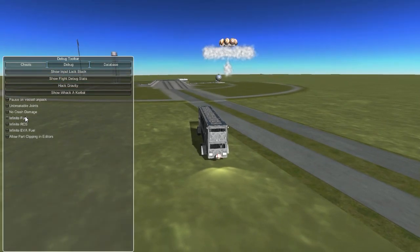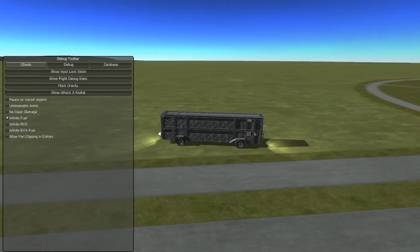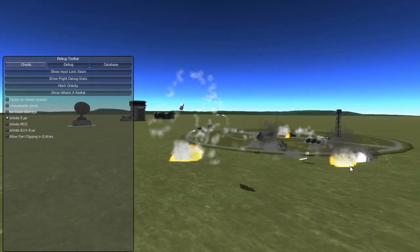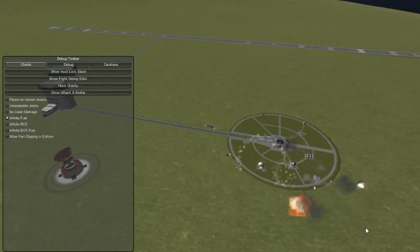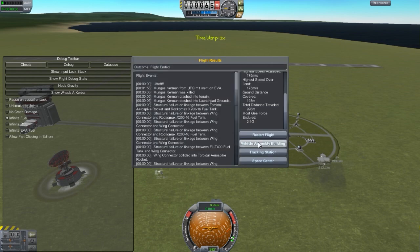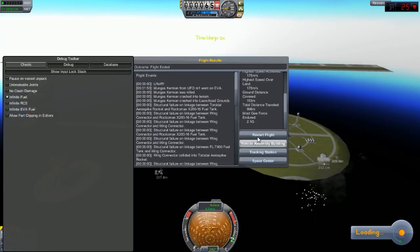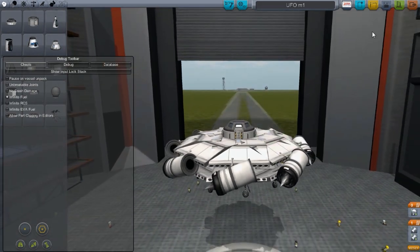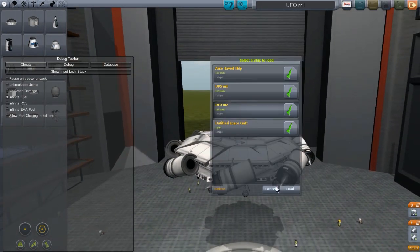Let's go ahead and get a nice look at it — pretty cool. We touched down, and once you touch down and you have parachutes, the parachutes automatically get cut off because the game thinks you've landed. But really we are turning super fast. So this is Mark 2 — it's just a slightly bigger version.